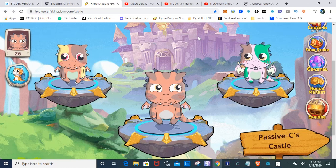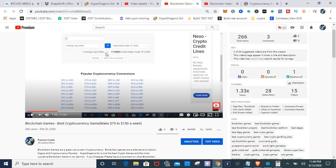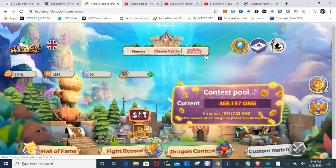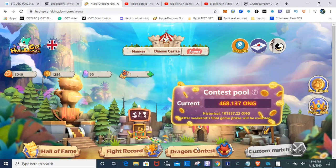Last but not least, remember that original video was in February. Since then ONG's value has dropped, so I'm now earning about half of what I said in that February video. I'm no longer earning $70 to $150 — it's about half of that. And with me now having to split my Hall of Fame earnings with another winner, some of that is cut in half too. So right now I'm probably earning about $30 to $40 a week depending on the prize pools.